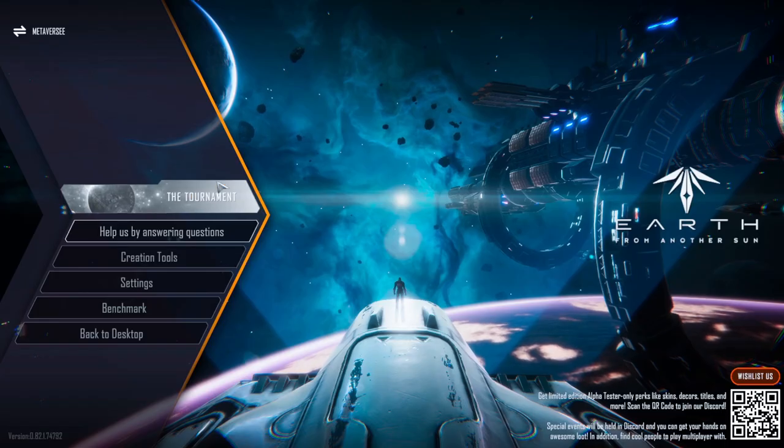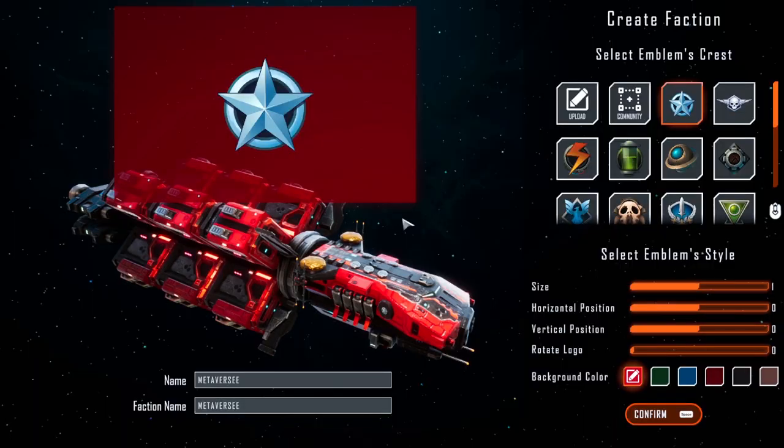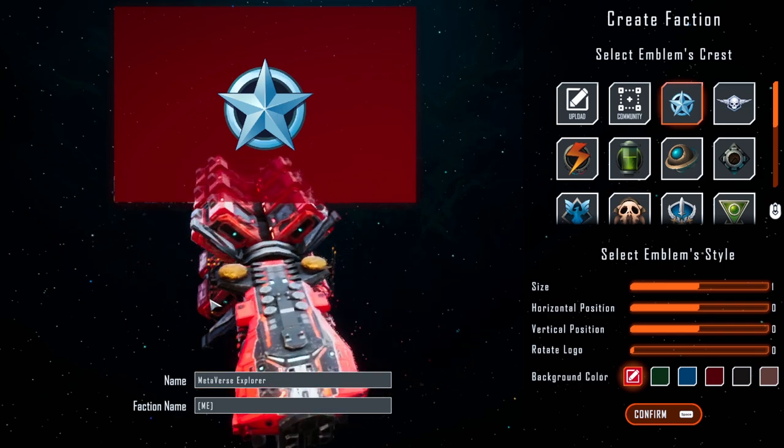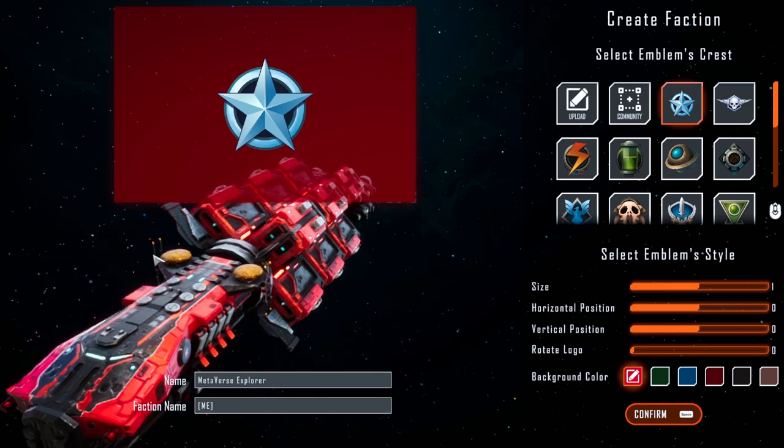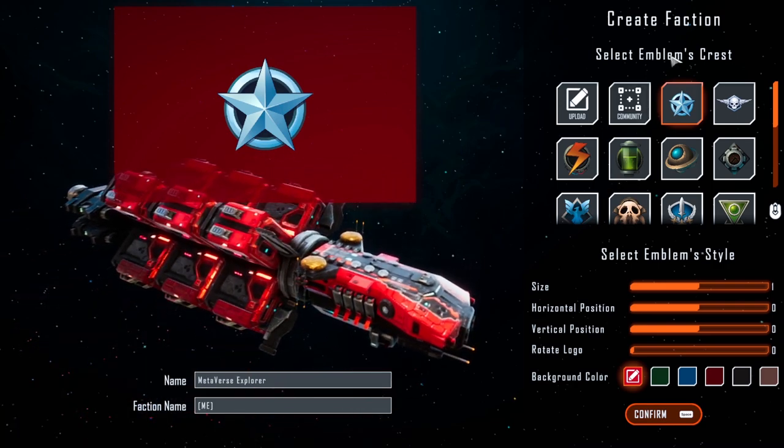Let's go ahead and start this game, shall we? New game. So we're going to have to create a faction first. My name is Metaverse Explorer. The faction is M-E. Now you can see a ship already — quality is loading in and it looks pretty good.